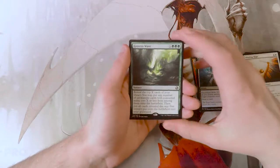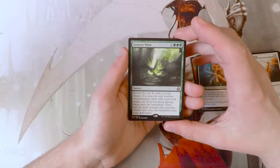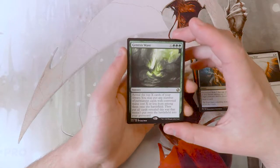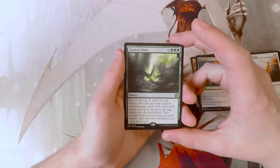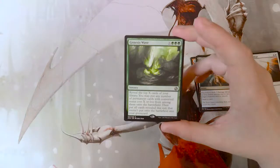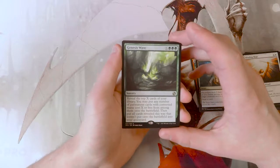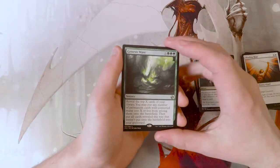Genesis Wave: X and three green for a sorcery. Reveal the top X cards of your library — you may put any number of permanent cards with converted mana cost X or less from among them onto the battlefield, then put all cards revealed this way that were not put onto the battlefield into your graveyard. I love this card.